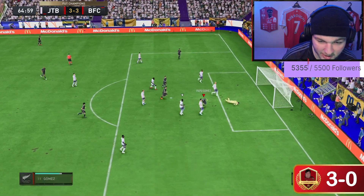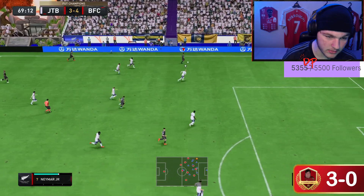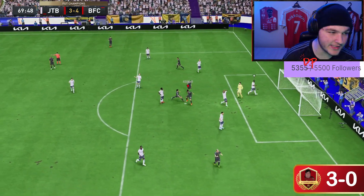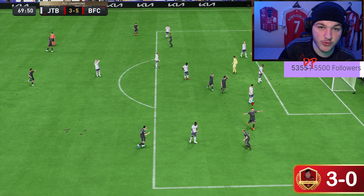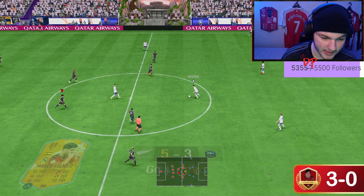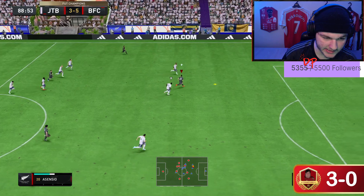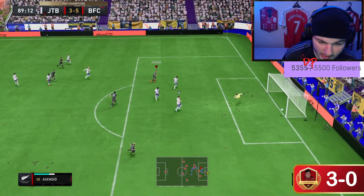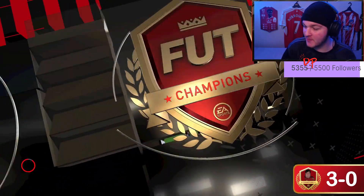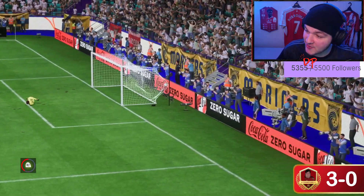That's cold from Asensio — Papu Gomez with another goal, beautiful assist from Asensio. That right foot again — he didn't score a single right-foot goal until this game and now it's his second right-foot goal, two goals one assist so far. Asensio going for the hat-trick on the volley — oh my days, that is disgusting! On the volley, ladies and gentlemen, I think we've seen enough. This card is ridiculous.